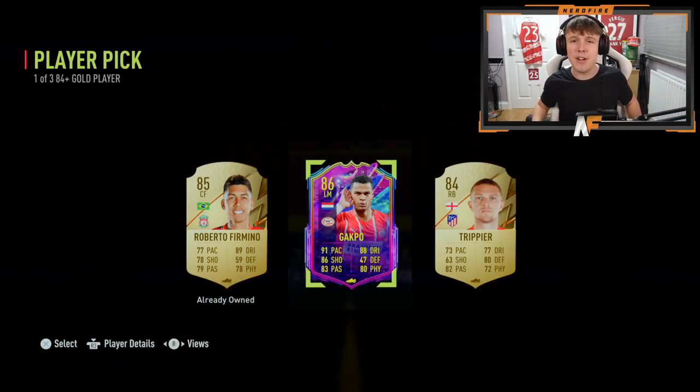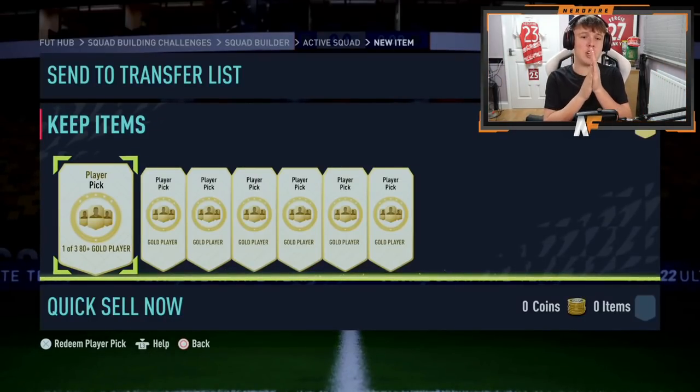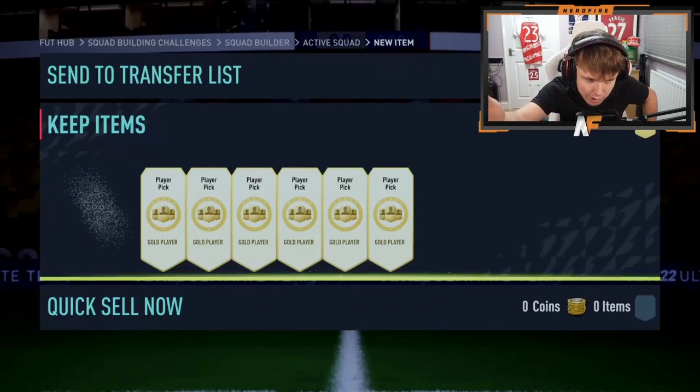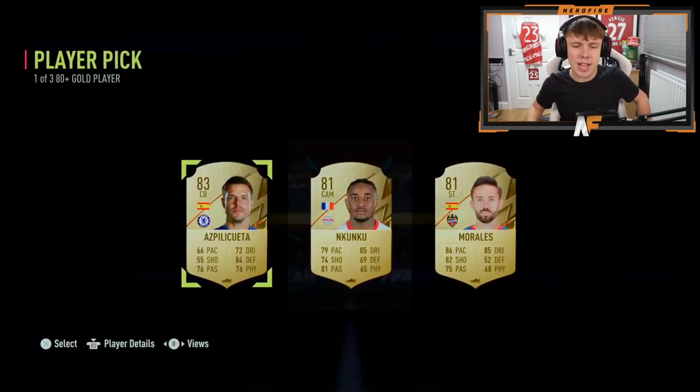We're back on Maffi's account — he's got seven of the 80-plus player picks. I want to see a Future Star in one of these seven, please. Even if it's one of the lesser ones, ideally give us a Tomiyasu or a Smith Rowe. Player pick number one gives Aspre Le Cuento.